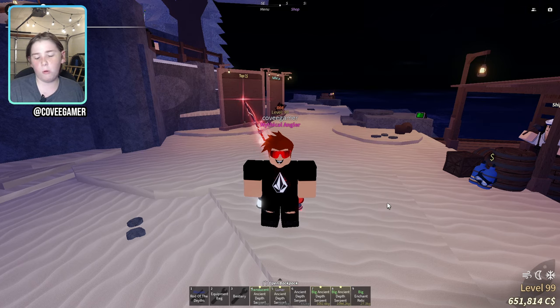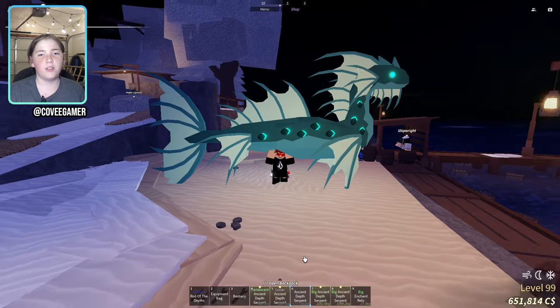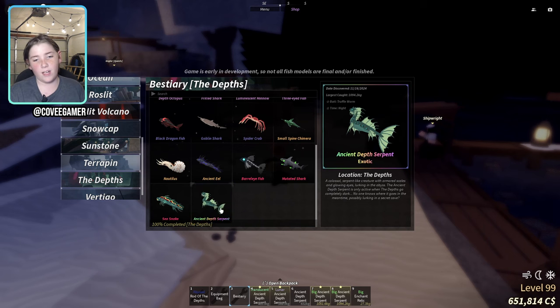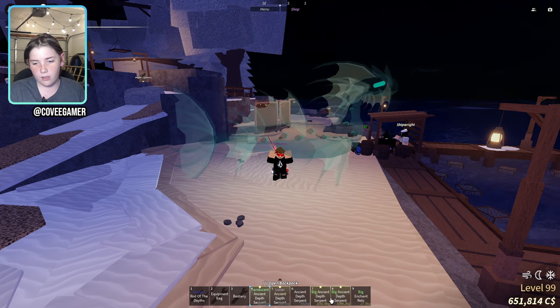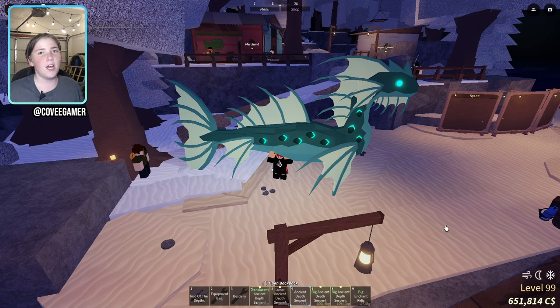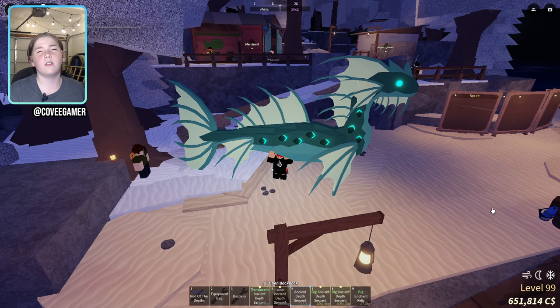What is up everybody! Today I will be appraising fish, but not just any fish - the Ancient Depth Serpent. This is a new exotic fish in the Depth Bestiary and it's a really cool fish. I have a few cool ones, really translucent and big, so I'll be trying to get the rarest mutations on this - like giant, shiny, and sparkling. I have 650,000 coins, let's hope that's enough.